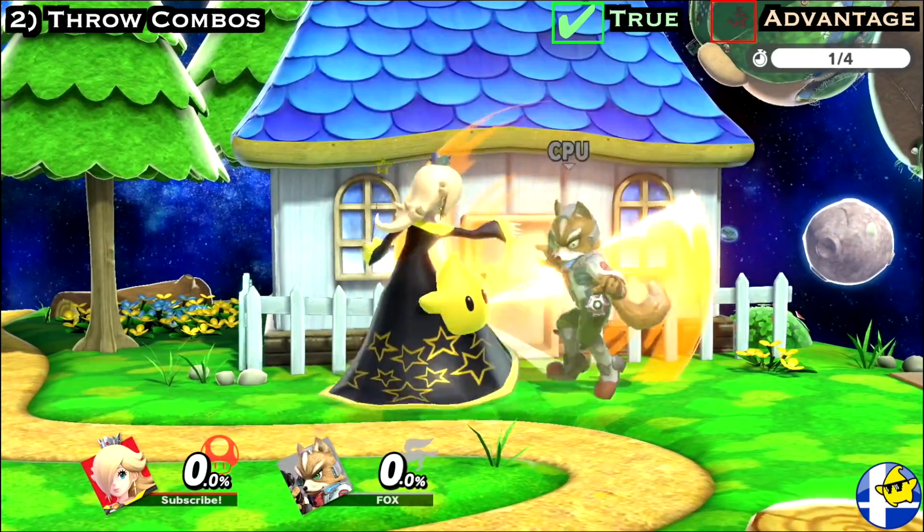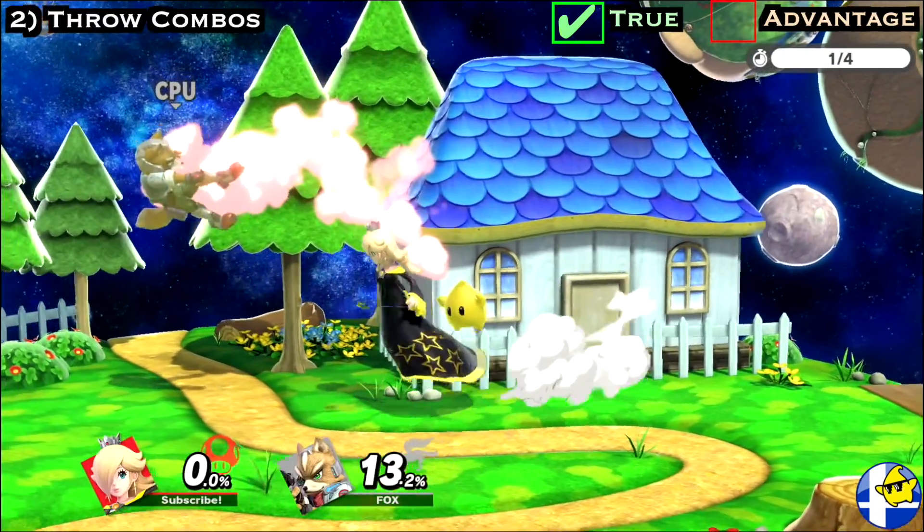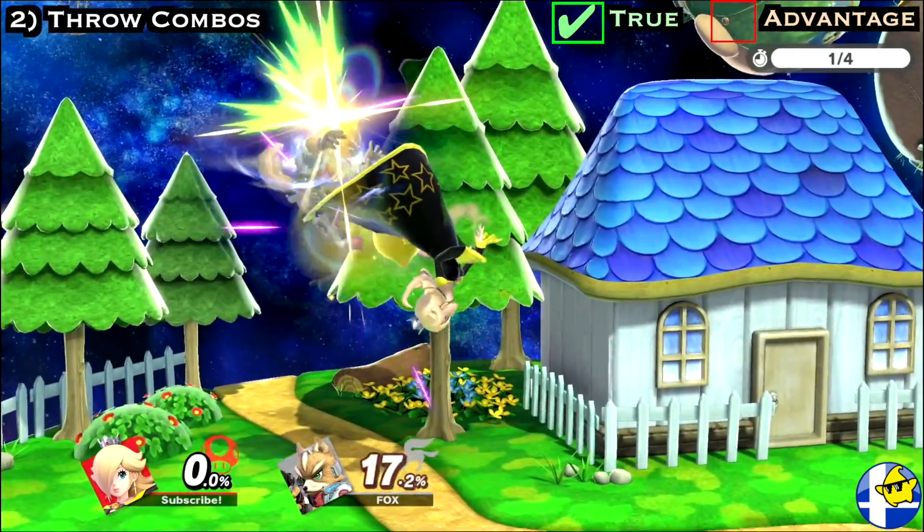One advantage to back throw is that its followup fair is guaranteed against every character at zero percent; however, you need to dash a bit extra to reach the fast fallers like Fox.